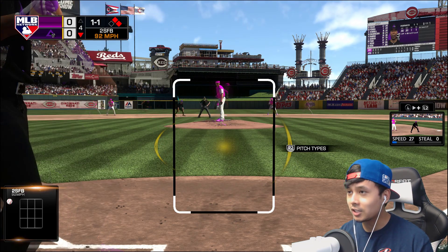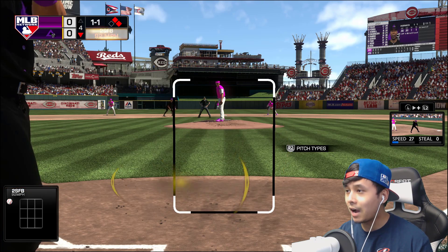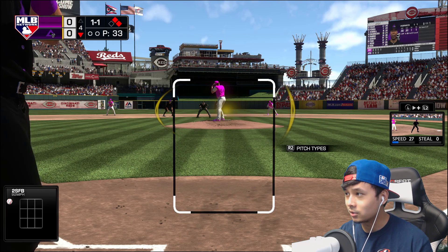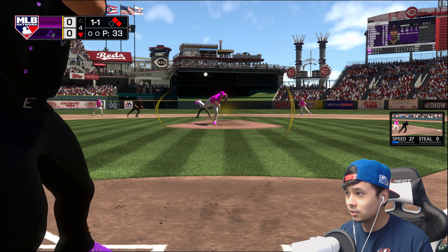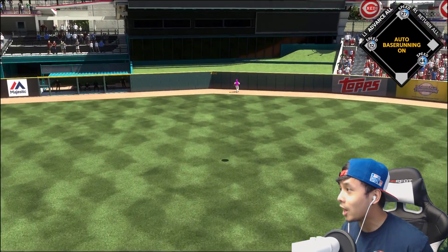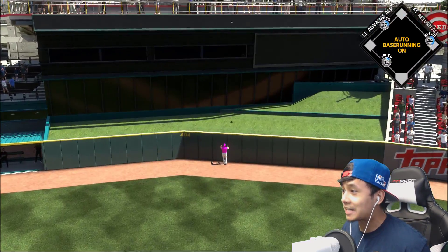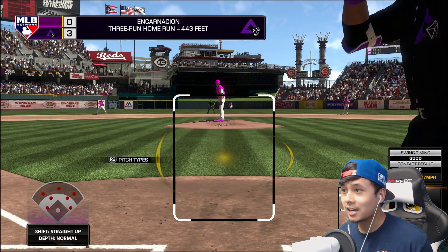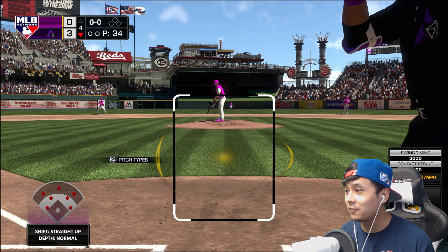Edwin Encarnacion, 1-1 count. Let's go hit that truck over there on top of MLB The Show 18 — that'd be kind of cool. Let's go. He tried — is that ball out of here? Oh my God. 443 feet! Holy canoly.